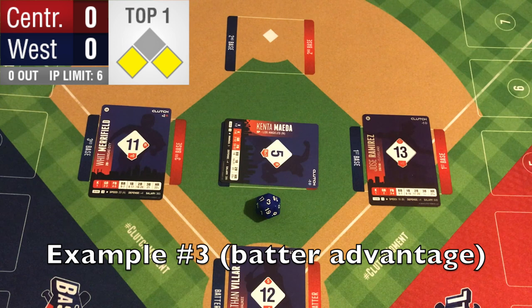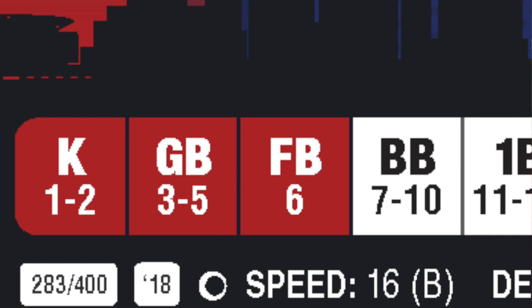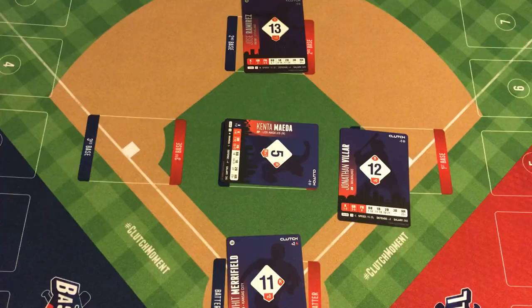Scenario number three — this time Kenta Maeda did not get the advantage. Actually, Jonathan Villar got the advantage with the infield playing in. This is really bad news for the defense because the defense cannot get the runner out at the plate when the batter has the advantage. If the batter gets the advantage and they roll the ground ball, you actually change the result to a single. Imagine them smashing it by the defense with them playing it in. That's the one downfall to playing the infield in.